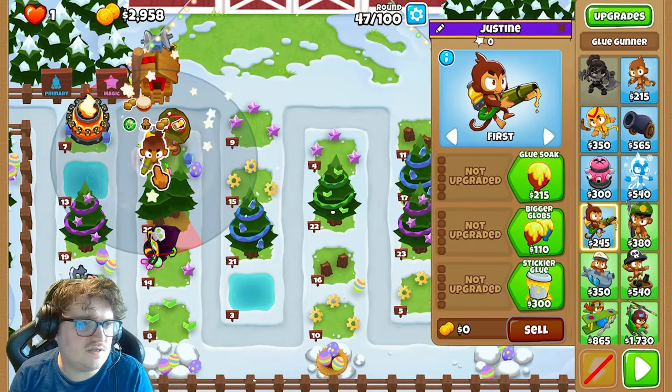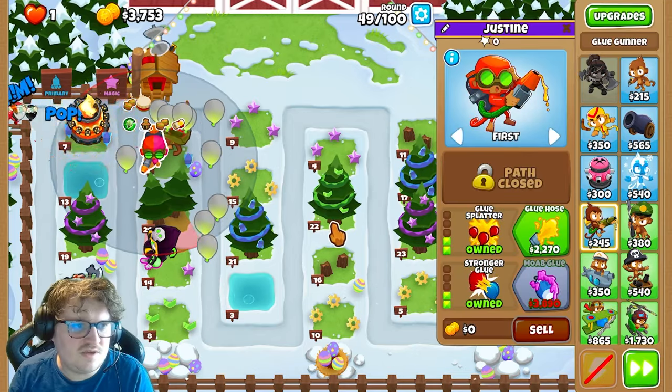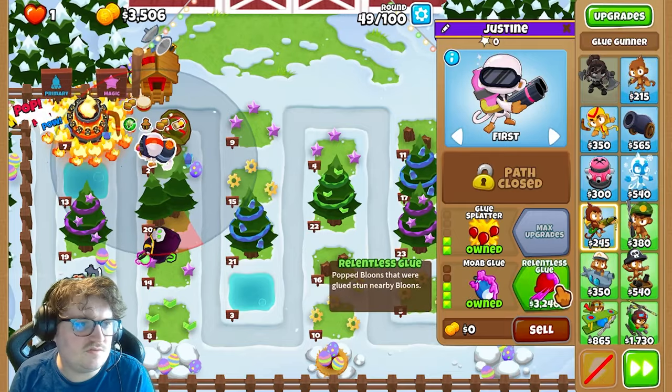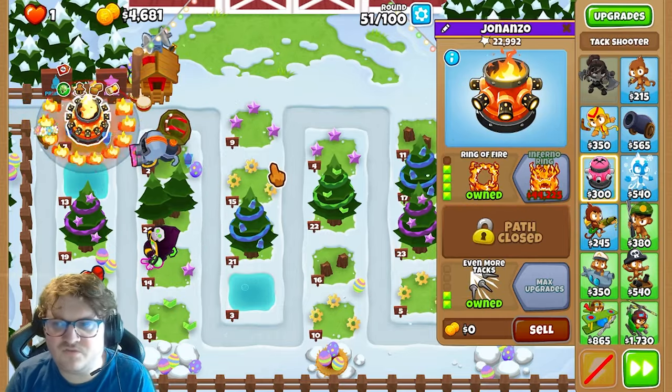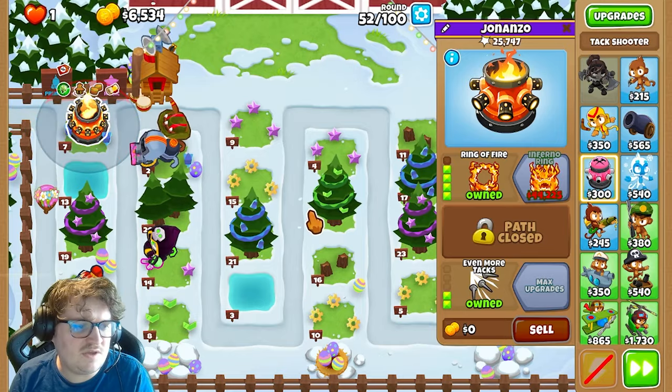The last monkey we're going to get is the glue monkey. It's going to be like this — create 90. And we're going to get a lentil's glue, 2-4-0. Next thing you're going to do is try to get the inferno ring. When we get the inferno ring, it will be good to go.